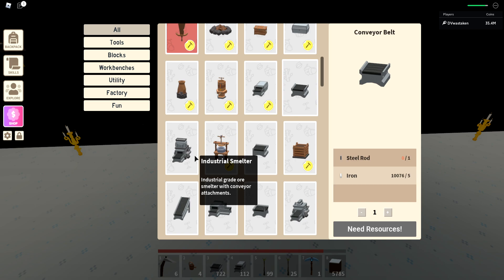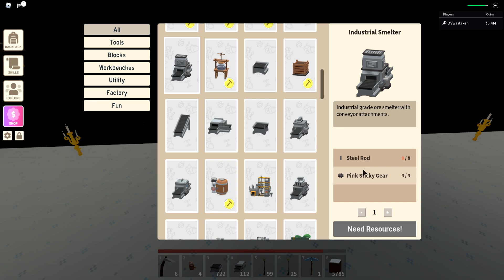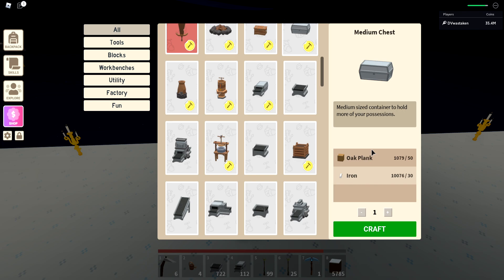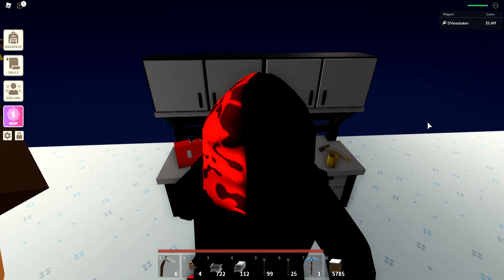Let's go over to the workbench and I'll explain some stuff. Here is a smelter — to make a smelter you need steel rods. There are different crafting materials required for each industrial item. The conveyor belt requires a steel rod and some iron. The industrial chest requires a medium chest. The core of all this is steel rods. In order to get steel, of course you need a steel mill. A steel mill requires 100 iron and 50 gold.